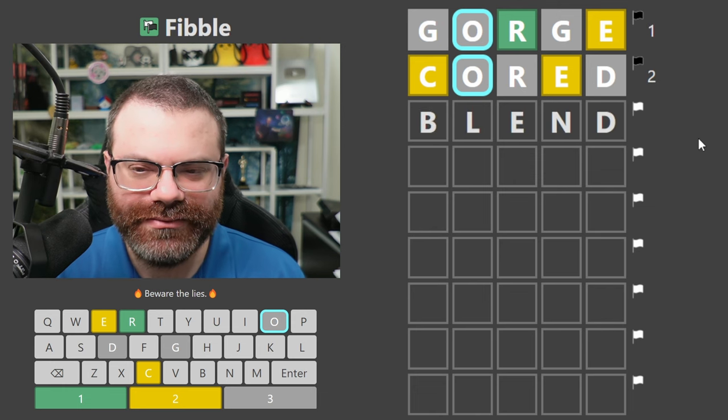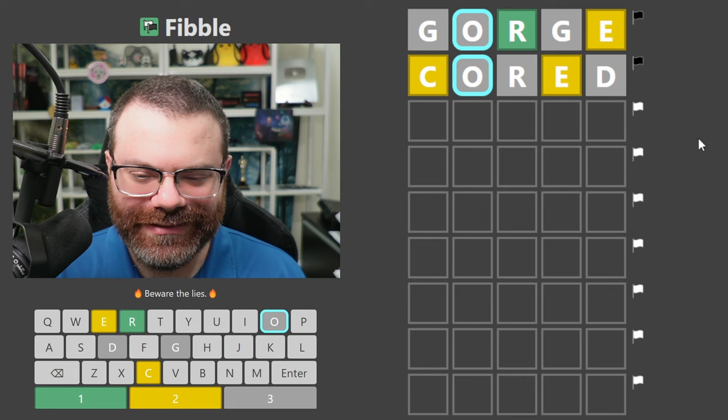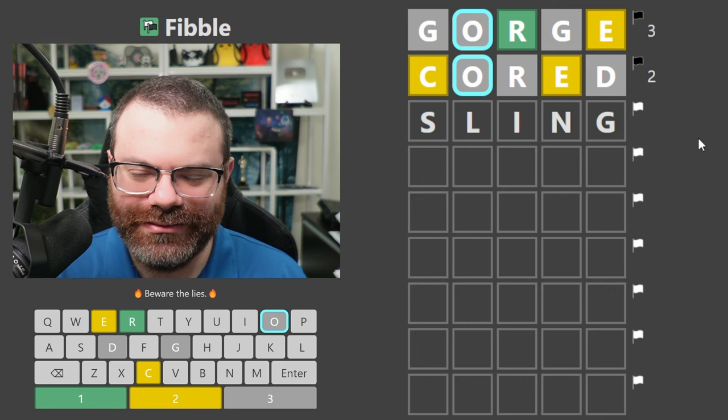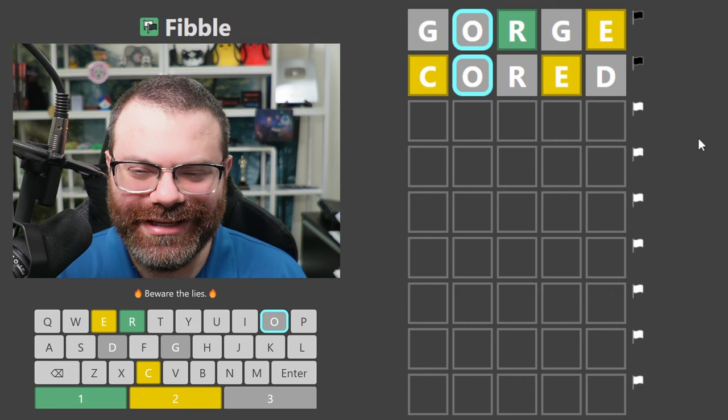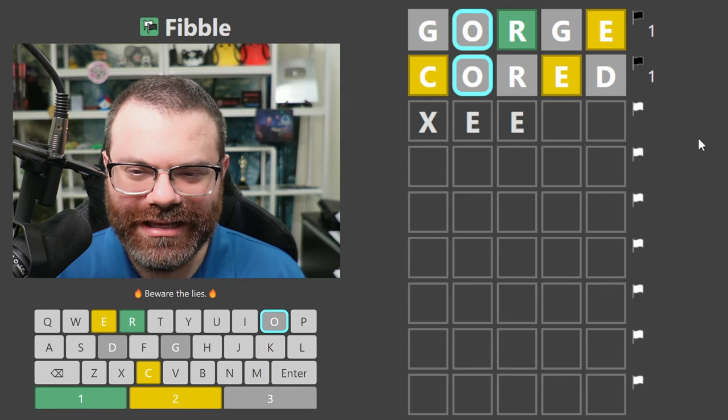Something like 'blend' then. Oh no, that uses the D. 'Sling.' Wait, I need to use the E. What if I do a double E here? Like 'needy.' No, there's no D — like E-E-Y. What could fit in there? 'Leaky.' I could do an E-A, 'leaky.'